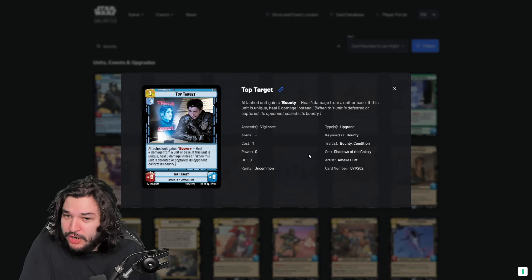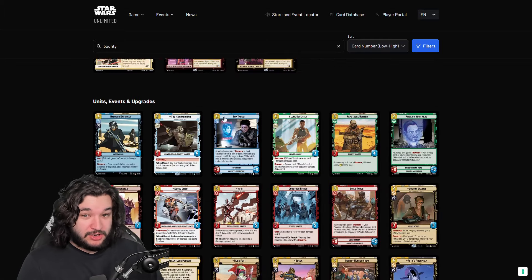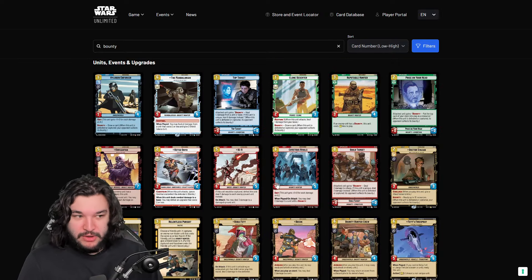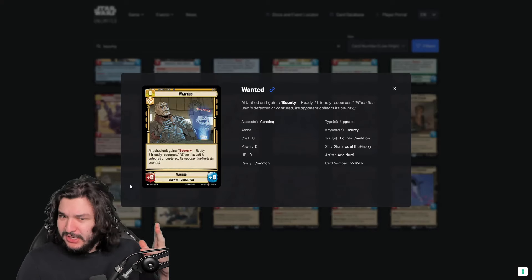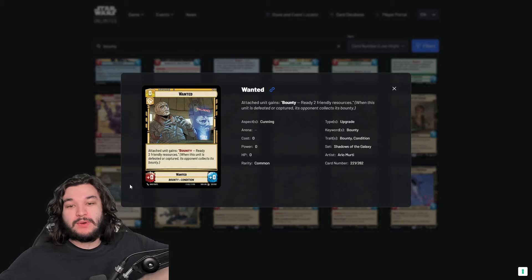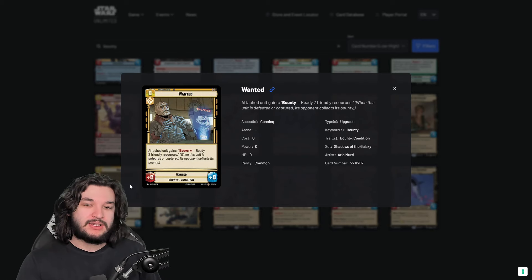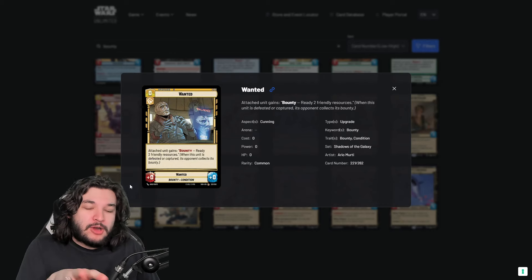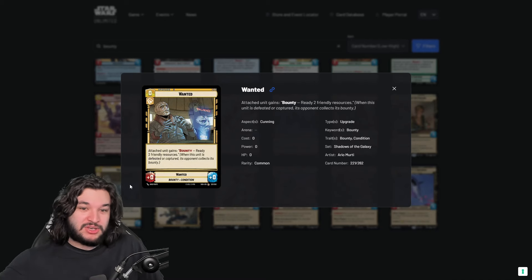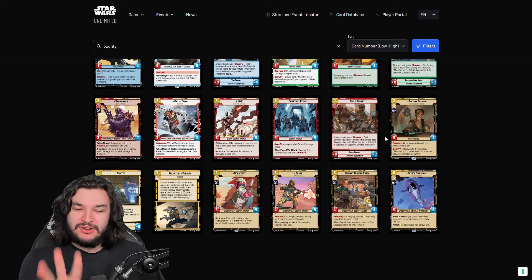We've already seen Top Target - the one that heals - I don't think that fits Jango's style. Keep in mind Jango is in the same aspects as the Boss leader, so if you're playing Boss you can play the Aggression for Jango for free and then play a secondary aspect. Wanted is a really nice one if you play Cunning - it gives you the ability to reset your resources. You play Jango, play Wanted on something, kill their unit, draw a card, and ready resources. These upgrades cost nothing or very cheap resources, so you can dump your hand.